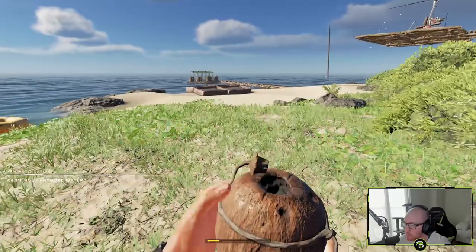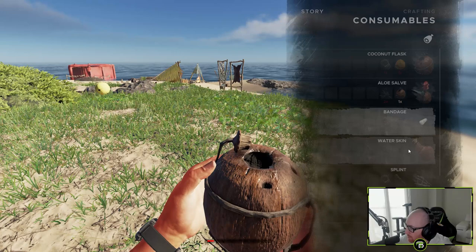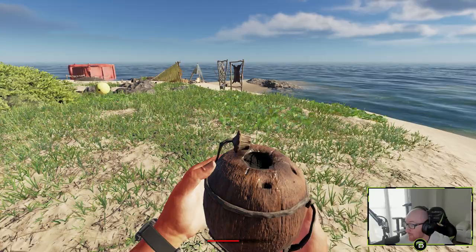Let's take this coconut flask. Can't hold any more water - that's what the water bottle's good for, I'm telling you. We gotta be able to hold more than one water. How do I make a water bottle? Two clay - I gotta have a whole ass furnace. The furnace needs six clay, so I gotta get more clay.